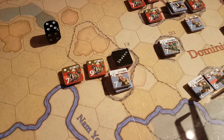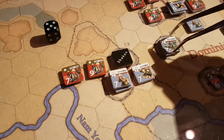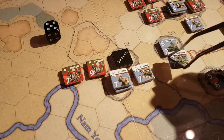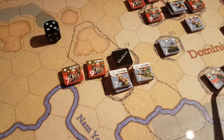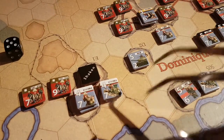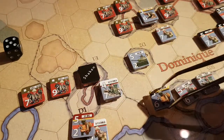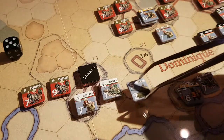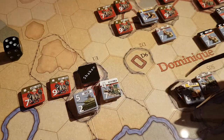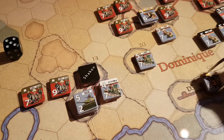We want to get as many of these battalions up here — one, two, three. I think we should get this tank unit. This one can move out, one two three four. We'll move the tank unit one two three four. This unit here will move one two three — actually, this one will move here.